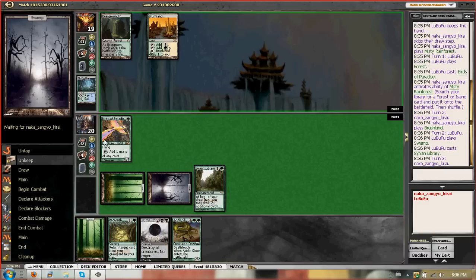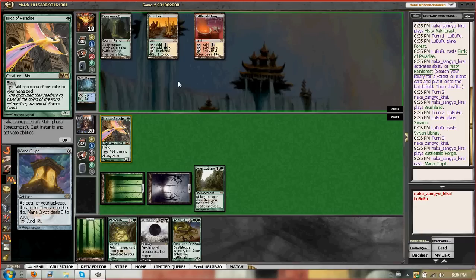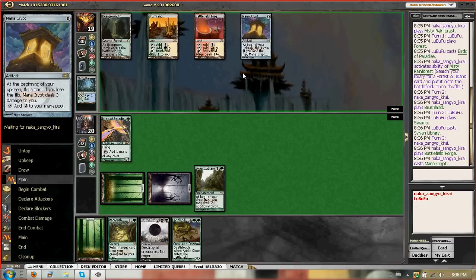And then we can't attack with our Birds because it's a 0/1 — that'd be a bad idea. He's going real deep, and he has Mana Crypt as well. What's his six drop — or five drop?